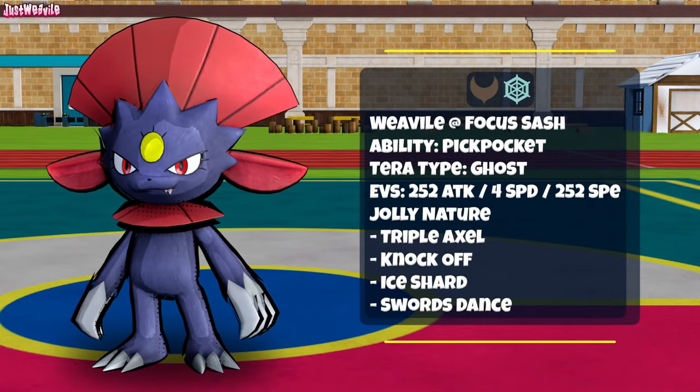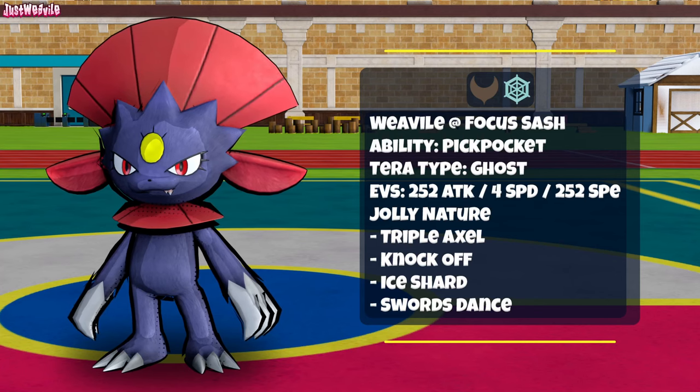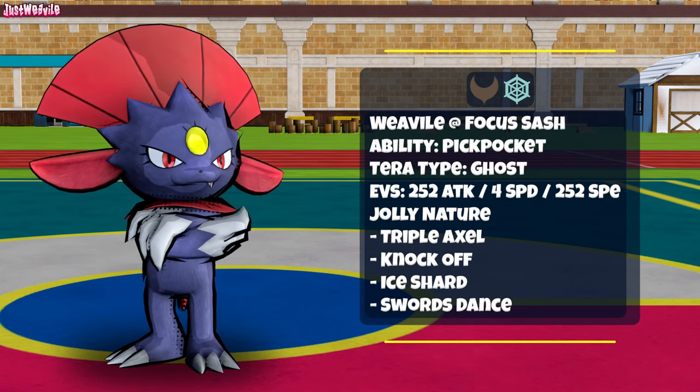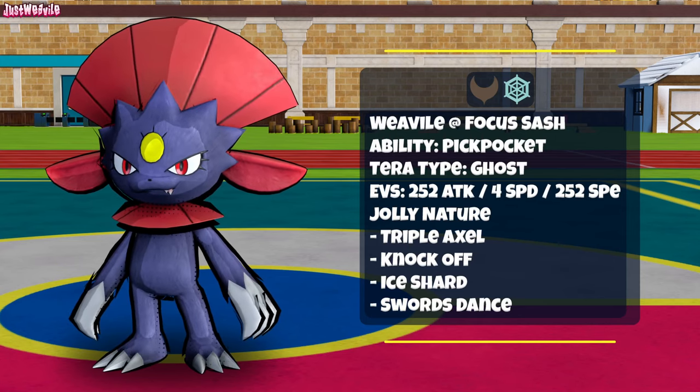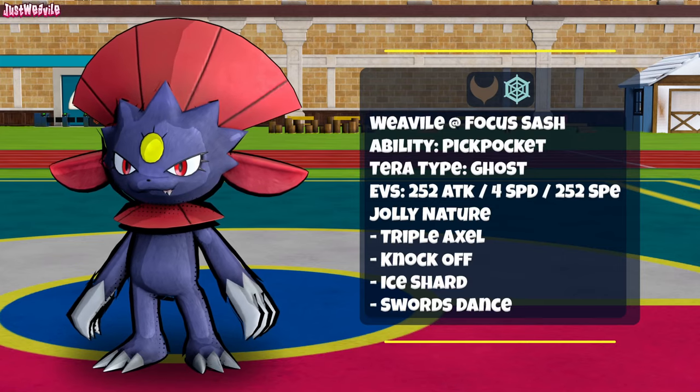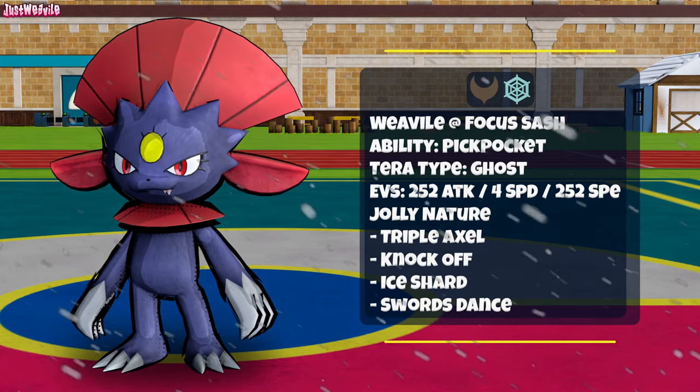Next I have a pretty nifty Focus Sash Pickpocket set with Triple Axle of course, Knockoff, and Ice Shard alongside Swords Dance. The idea is to take a hit with Focus Sash and then attack, stealing the opposing Pokemon's item to use yourself. Just try not to steal a Life Orb, Toxic Orb, Flame Orb, or Choice items or they'll kind of ruin your day. I like to use Tera Ghost here as it stops your 1 HP being taken away by any Extreme Speeds or Mach Punches floating around.